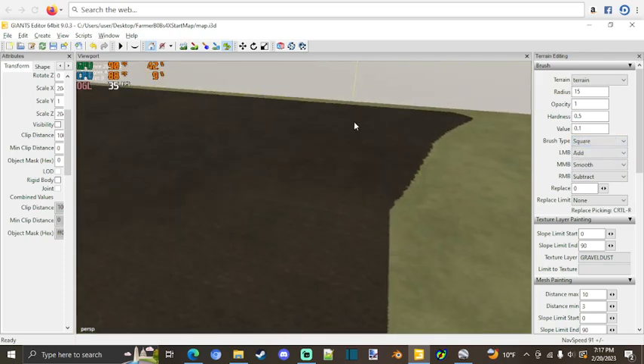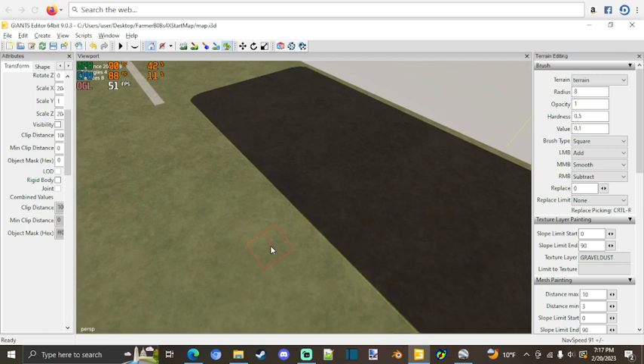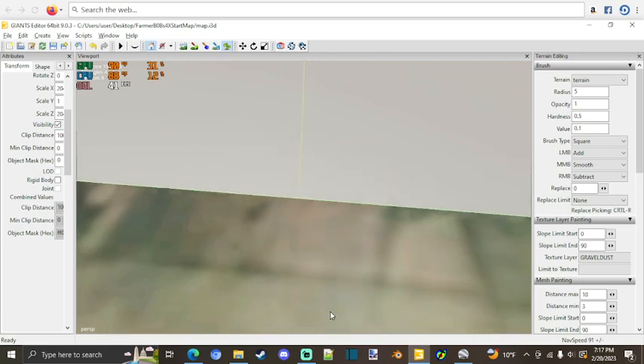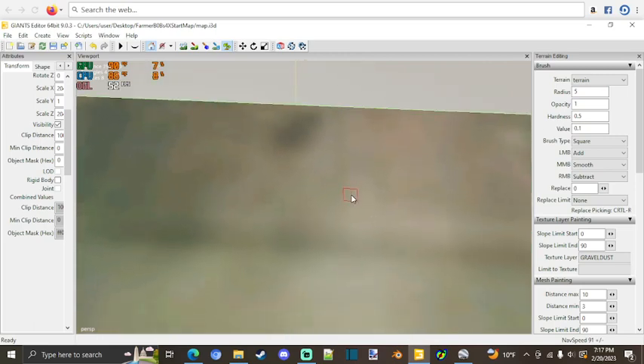Let's change it to square and back that off. Let's go to eight — actually, that's kind of big yet. Let's go five, that might be better. Let's bring up our visibility here — okay, so it's going to split right about in there, that's where we're going to put it.